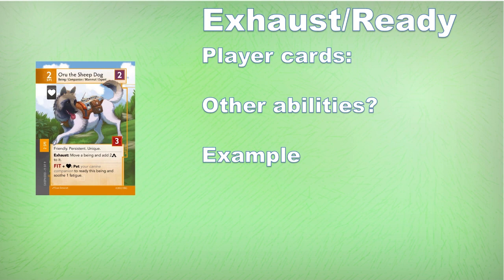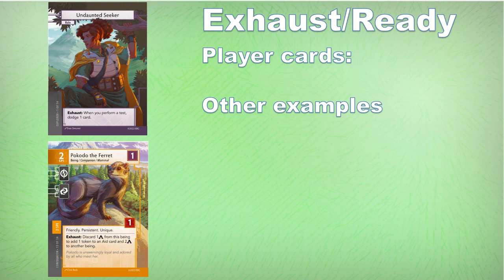Let's look at other player cards that might seem a little weird when we first start the game. The most important one is the roll card. Roll cards are persistent, exhaustible abilities. Rolls can be used for one of two things: to take a second action back-to-back in a multiplayer game, or to use the roll card power. In the case of the Undaunted Seeker, a type of explorer, we exhaust them and they let us dodge a card during a test.